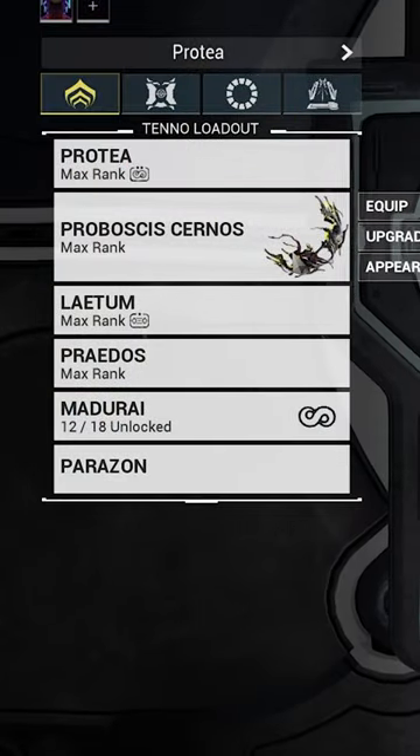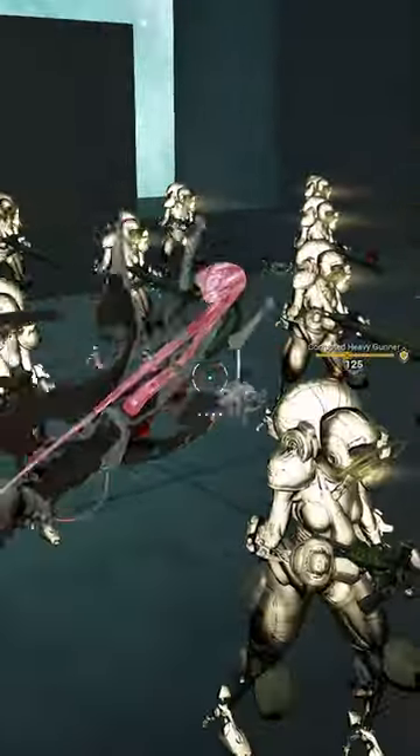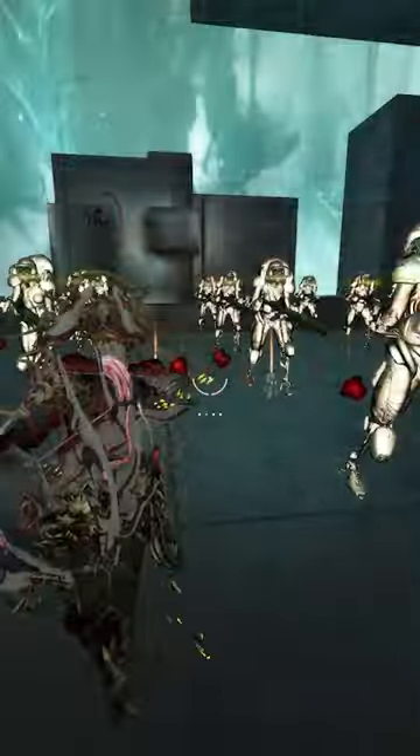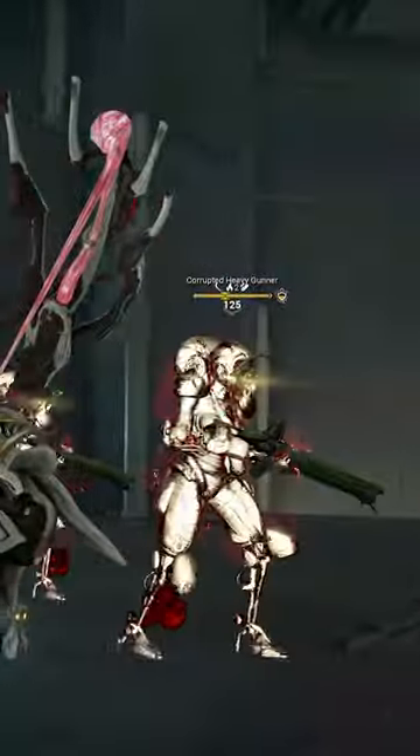Protea and the Proboscis Cernos is one of the most insane combos in this game, and combining the two of them together allows them to do absolutely insane things like this. The Proboscis Cernos is a bow that shoots out infested tendrils that pull enemies in and also apply a hell of a lot of status effects to your enemies.